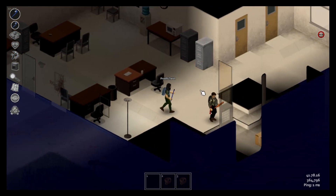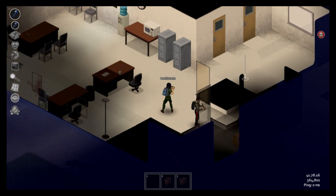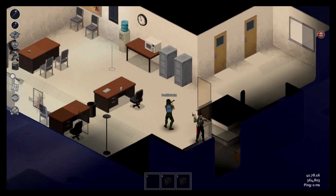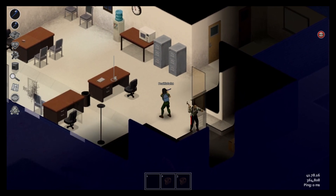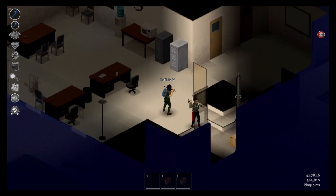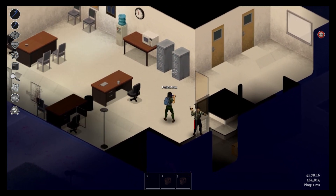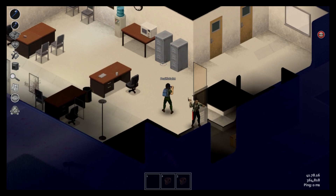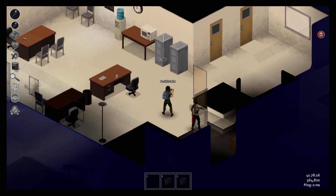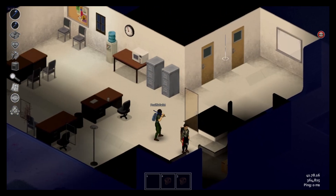I'm going to have to take apart this door so just cover me real quick. Should I expect zombies to be in here? I'm slightly damaged - how do I fix that? Do you have any medical supplies? Click on the heart on the left side of the screen and right-click on your damage and it'll tell you what you need to do.